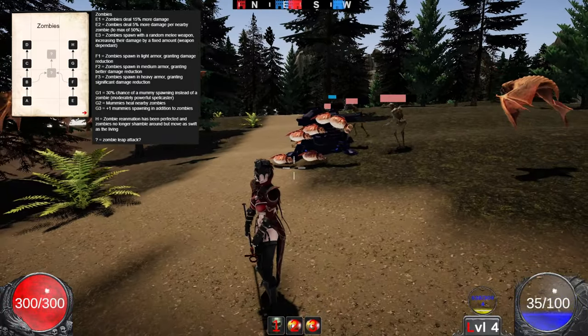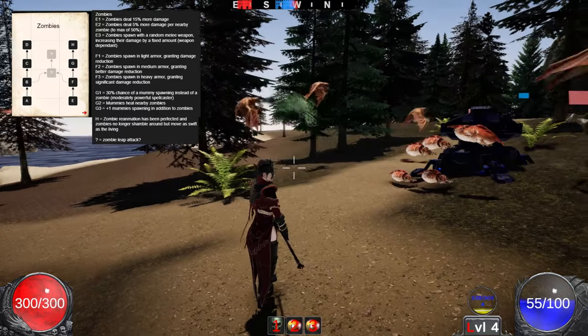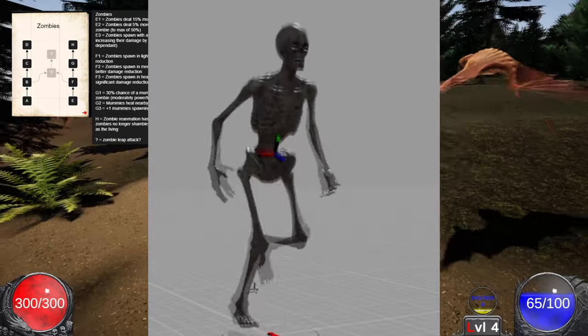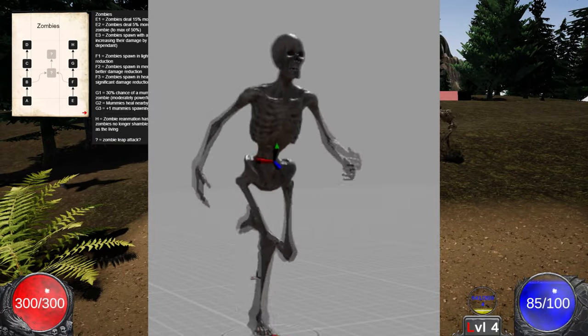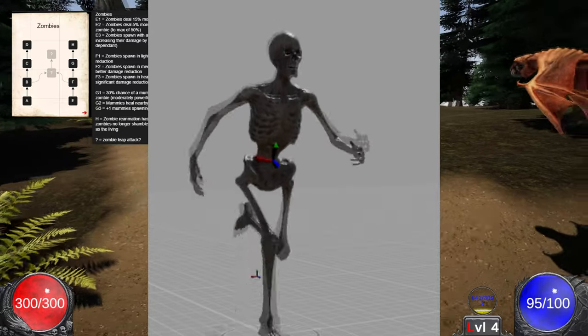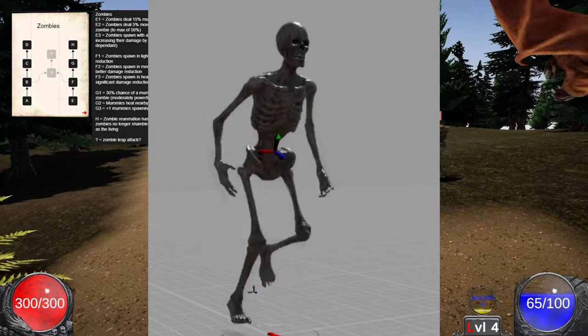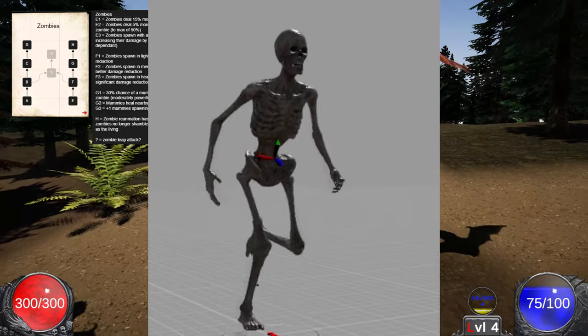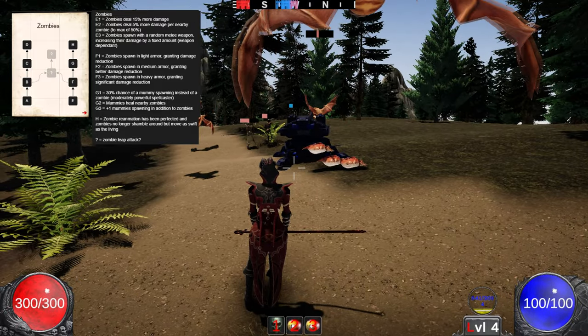Then for the final node, which is the most interesting one in my opinion, zombies lose their sluggish movement and get humanoid animations. They basically become like people running around with swift attacks. They'll still look like zombies, but their behavior is like that of a human. So that's a really strong ability.